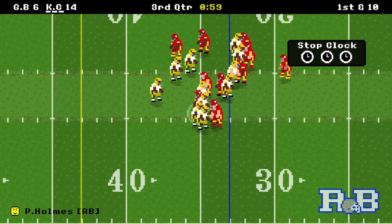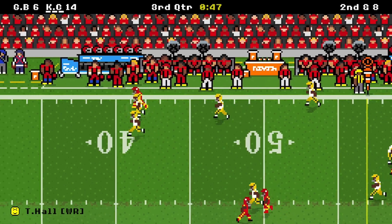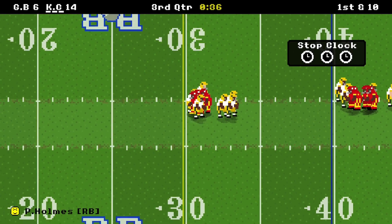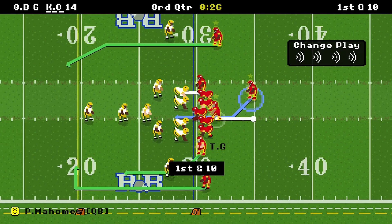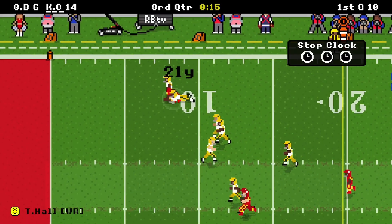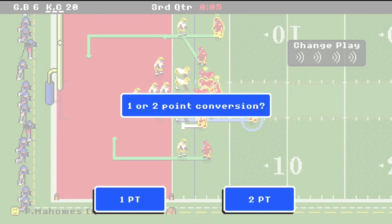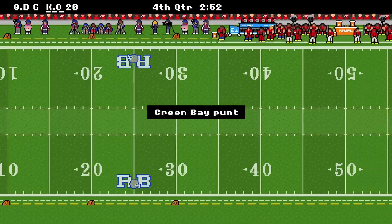We get two yards with Holmes, then second and eight. Tyreek Hall caught — jumps a tackle, 25 yards, first and in field goal range. We hit Holmes for nine yards, then run for one yard to get first down. Tyreek again — misses one tackle, 21 yards, first and goal. On first and goal, just before we get sacked we throw it — Holmes catches it, 20-6. Going for two — we got sacked, stays 20-6. Green Bay punts.